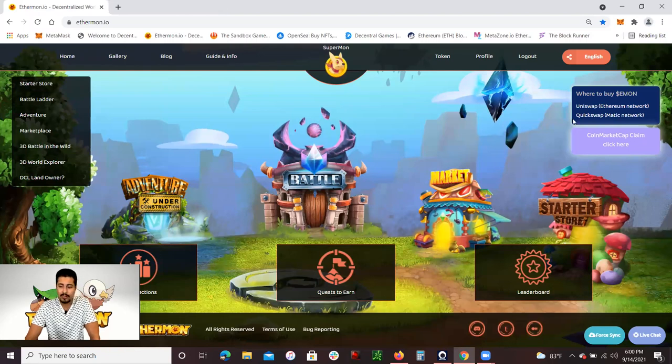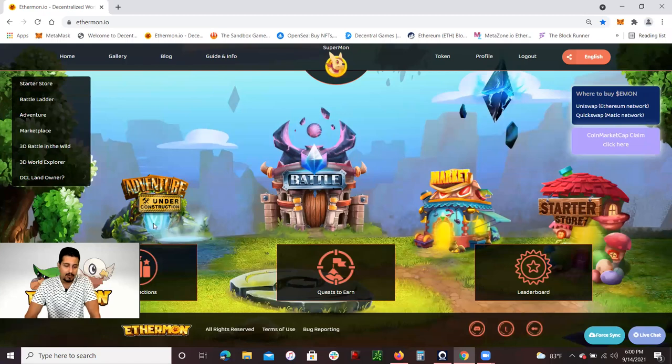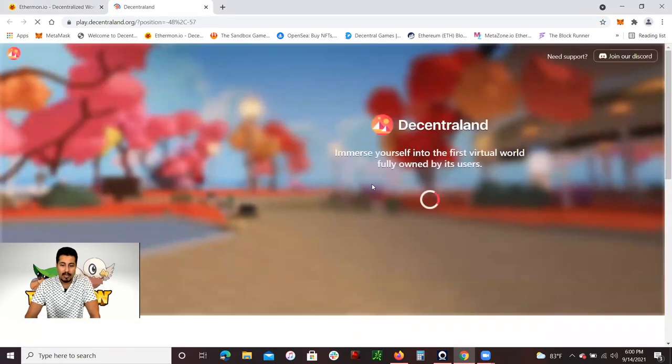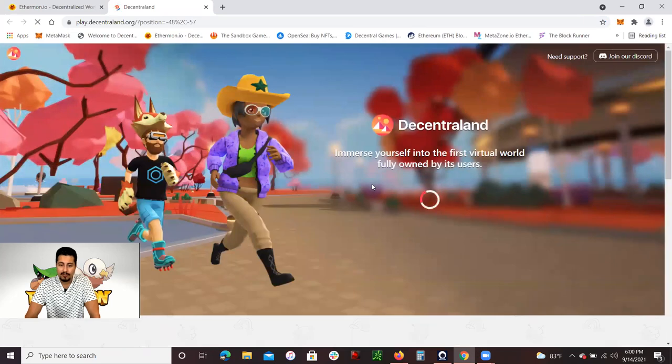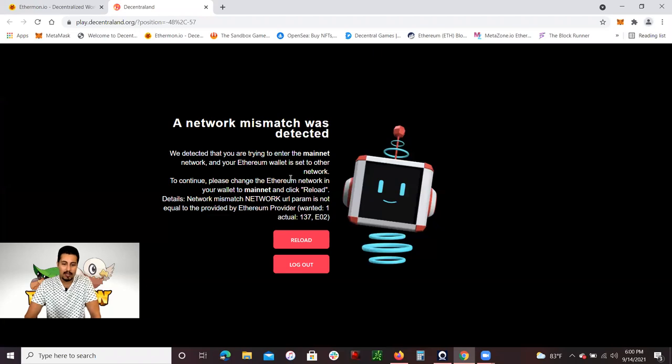The next thing I want to cover, which I think is really cool, is the 3D battle in the wild. You are actually able to put your Ethermon in Decentraland in the 3D world. All you have to do is log in to Decentraland using the same MetaMask wallet and the same account.